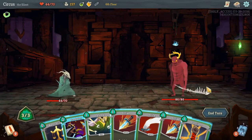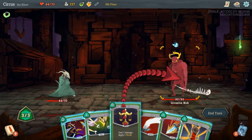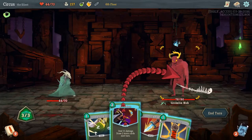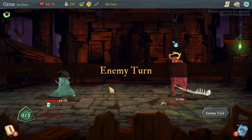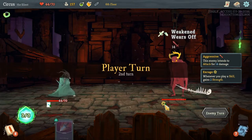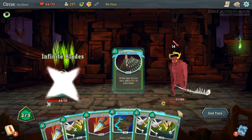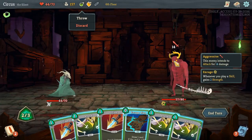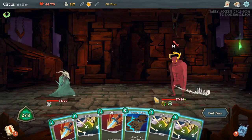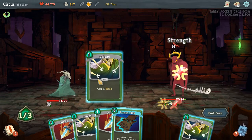Now we're fighting an elite — he's quite strong. I believe he has Rage: whenever you play a skill he gains 2 Strength. We play Slice for free, play Predator. We may want to stay away from skills to avoid buffing him, but at the same time we need defense so we're going to poison him — and we're also buffing him by playing skills, but we have to do it.